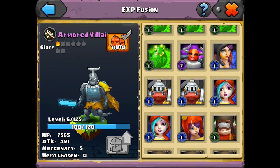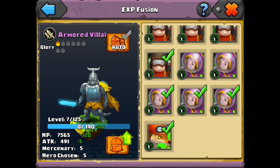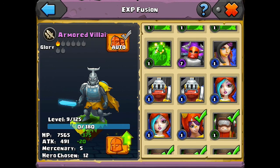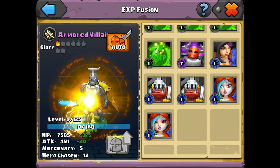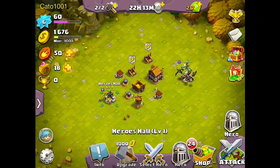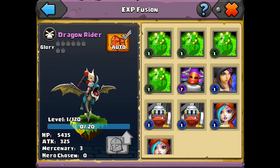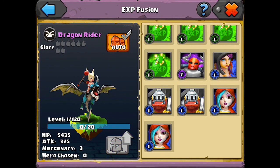I'm also going to fuse my Armored Villain with some other guys — some of the worst ones — so I can level him up with all the useless ones. 99% of the time you want to fuse your green ones with your better heroes. I'm also going to use this blue one because it's just for attacking resources and isn't very useful in this game. Now he's level 9. I'm also going to level up my Dragonrider since she's only level 1, using a couple of the blue guys and two Crackshots — making her level 5.